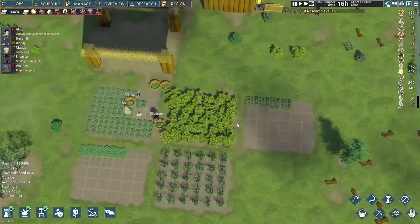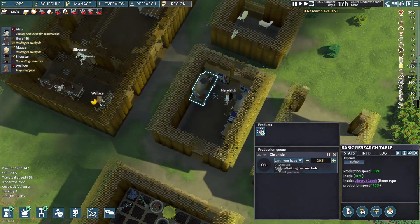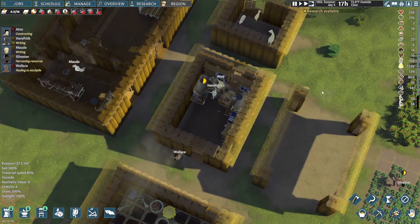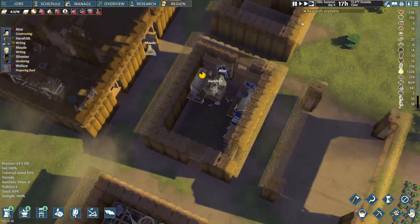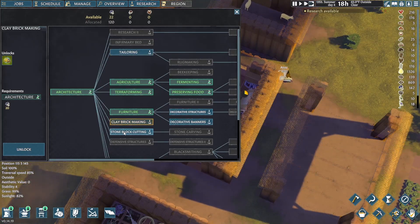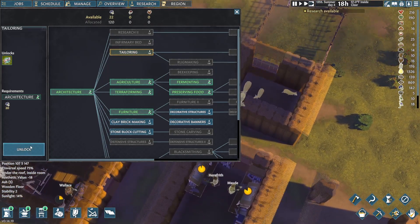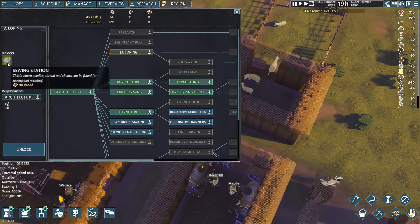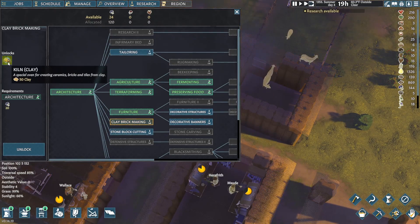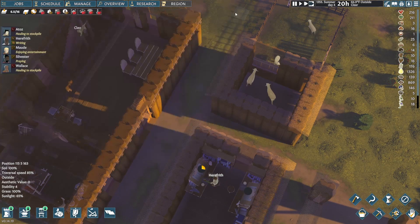This is going well, everything's going well — this gives us until we have forty-five books. That gives us a good amount of stuff to go on. Do we want to do tailoring? Everyone's complaining about having horrible apparel. Stone bricks would take a long time to get going. Tailoring — let's do tailoring.